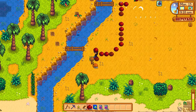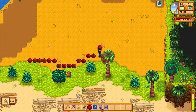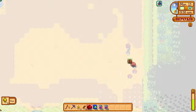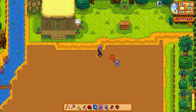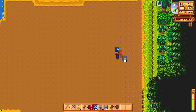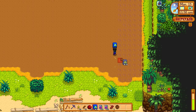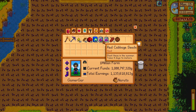The reason I'm showcasing the Agriculturist profession is because you can combine it with Speed-Gro, greatly reducing the time needed to grow crops. I'm going to plant red cabbages on the Ginger Island farm. These take nine days to fully grow, but combining them with the Agriculturist's 10% growth rate bonus and Hyper Speed-Gro's 33% growth rate boost...